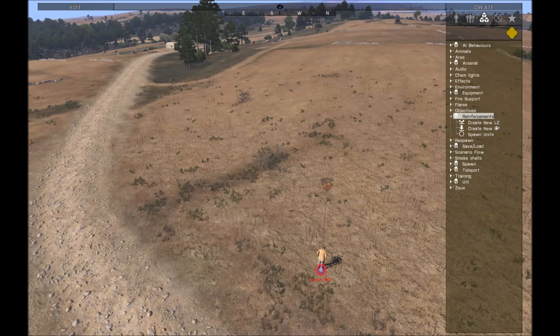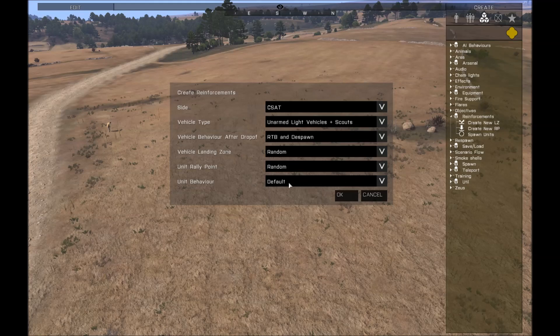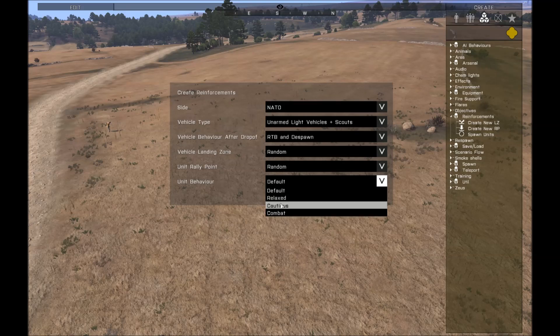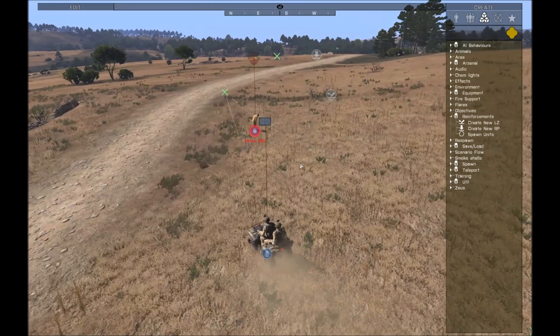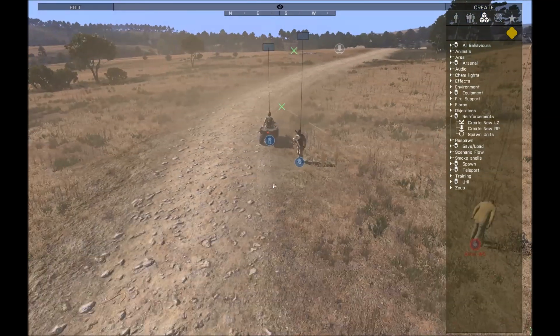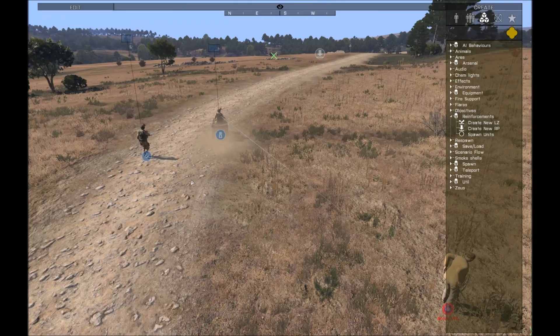There's been some changes to the spawning of reinforcements as well in this version. I'll create an LZ and an RP here. When you spawn units now, in the dialog you'll notice there's a new unit behavior section where you can choose the behavior of the units once they unload. So if I go to NATO so they won't attack me, I can choose the relaxed option. When the troops unload at the position, you'll notice that instead of running all the way to the objective, he walks in a cautious manner with his weapon down and slowly makes his way towards the RP once the vehicle has dropped him off.